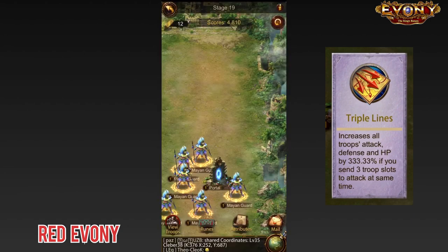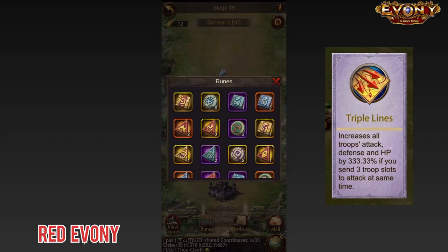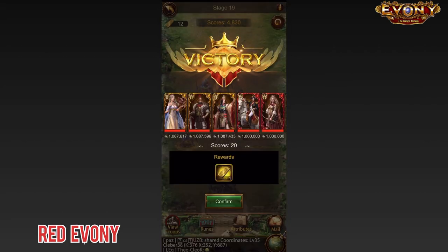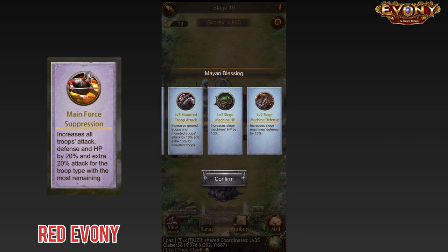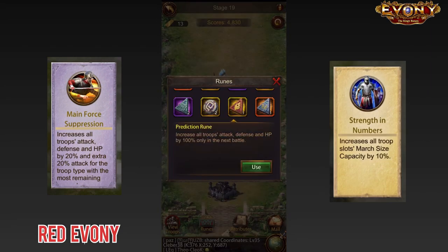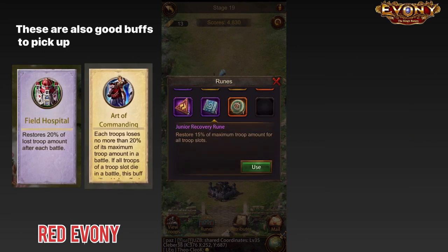You need to make sure that you get that buff early. Other buffs that are nice to get along the way: the suppression buff and the march size buff. And on that note, when you're picking your generals, it also helps if your generals have march size books on them. It makes things just a little bit easier.